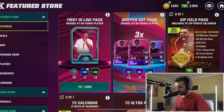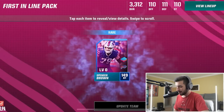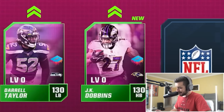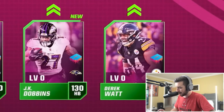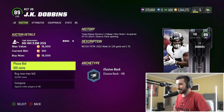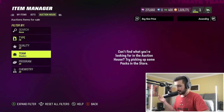Let's open up another first in line pack for four cards. Spencer Brown duplicate, Darrell Taylor duplicate, then J.K. Dobbins - a halfback! Let's go, that's another fulfilled position. And then Derek Watt again, who I don't think is in the game - probably because of his injury. J.K. Dobbins is only an 89 overall, and there are no other fullbacks for the Steelers we can add. We did get a running back from this pack, so not a total loss.